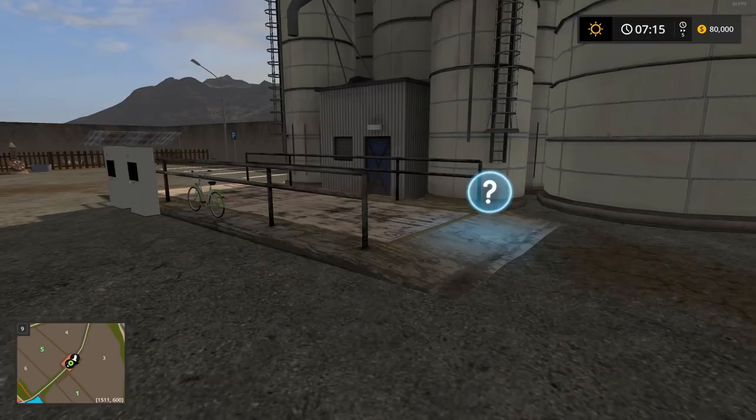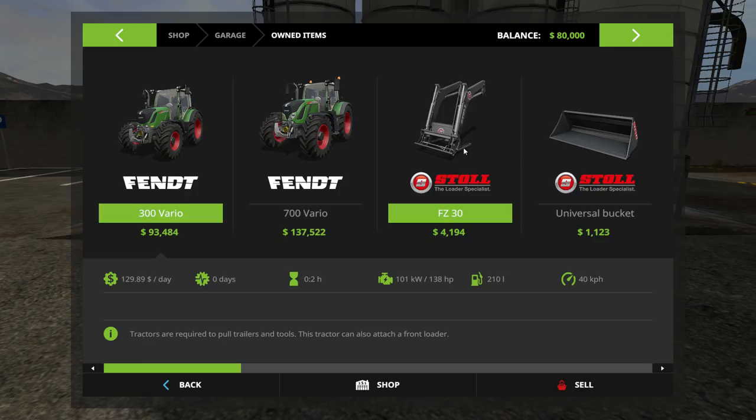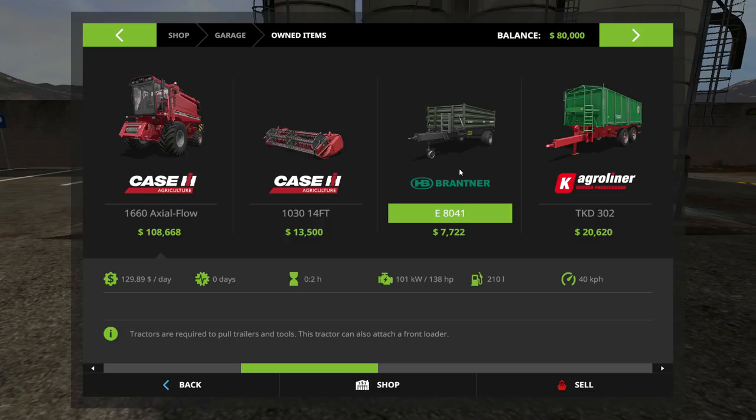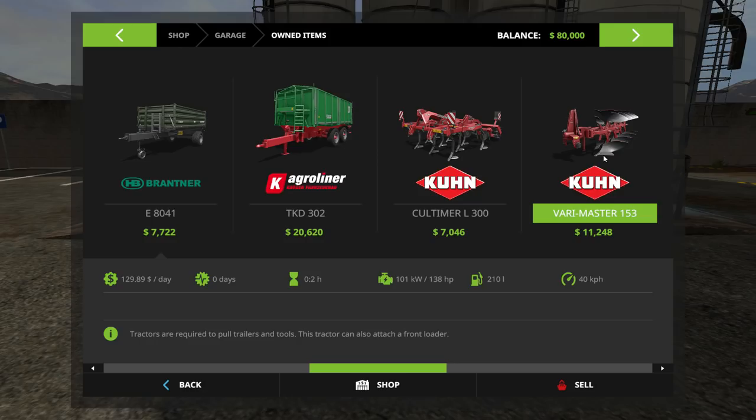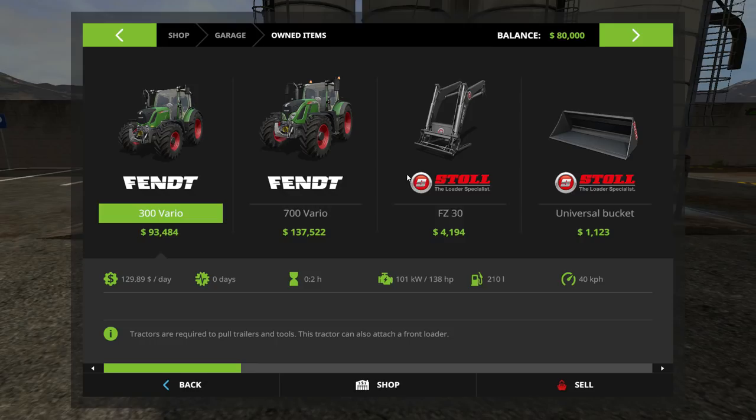Let's go over to the garage and look at your starting fleet. You start with a Fendt Vario 300 and a 700 Vario, a front loading attacher, a bucket, a small Case harvester with a header, a small tipper and a larger tipper, a cultivator, a plow, a small seeder, two weights, a front mower attacher, a loading wagon, and a sprayer.